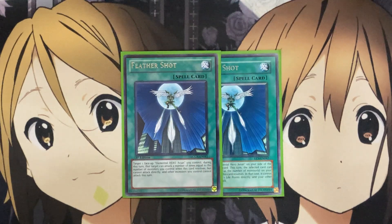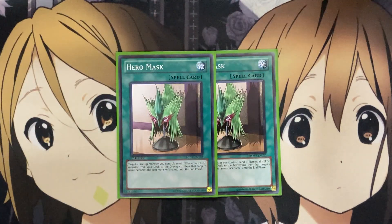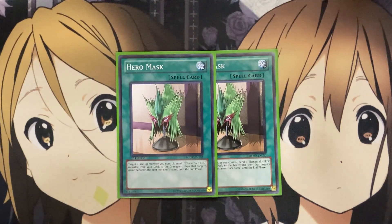Moving on to spells, I run two Feather Shot, comboed with the next card in the spell lineup for the Avion play. With Feather Shot, you target one face-up Elemental Hero Avion you control; during that turn, that target can attack a number of times equal to the number of monsters you control, but when this card resolves it cannot attack directly, and other monsters you control cannot attack that turn. The main power play for Avion — I know Avion has 1,000 attack and 1,000 defense — but one of the needed cards is Hero Mask. With Hero Mask, you target one face-up monster you control, send one Elemental Hero monster from your deck to the graveyard, and that target's name becomes that monster's name until the end phase. So you make a stronger hero monster become the name of Avion, activate Feather Shot, and that monster attacks all of your opponent's monsters in the name of Elemental Hero Avion.